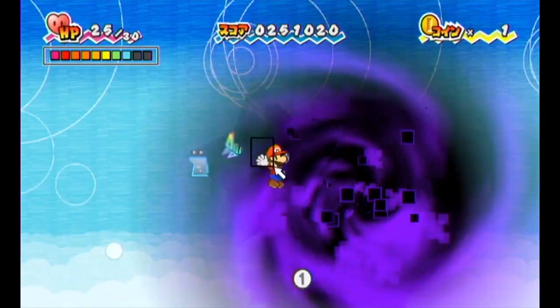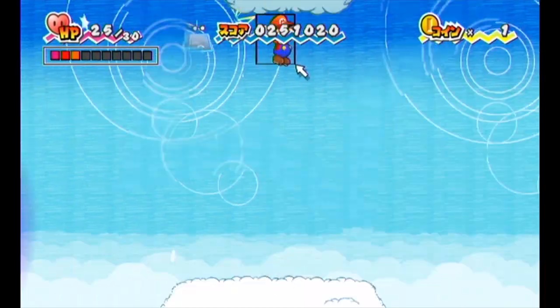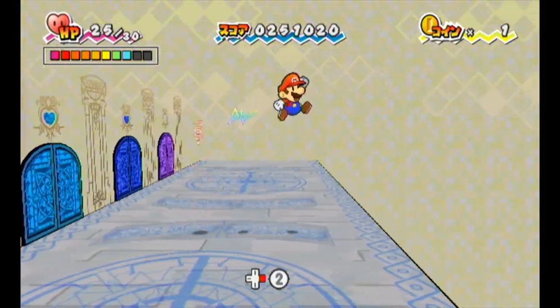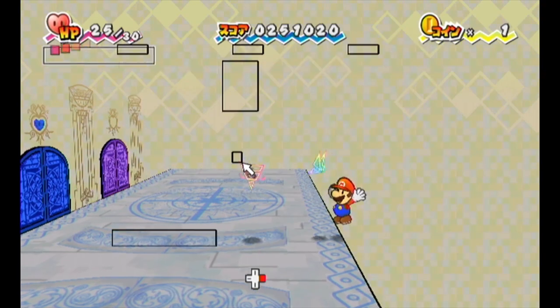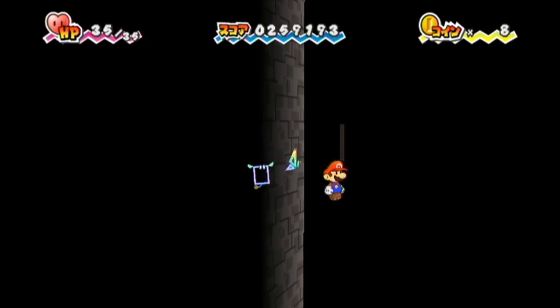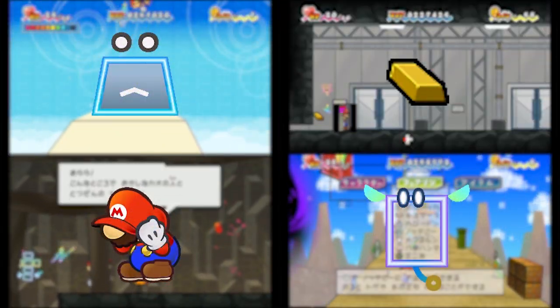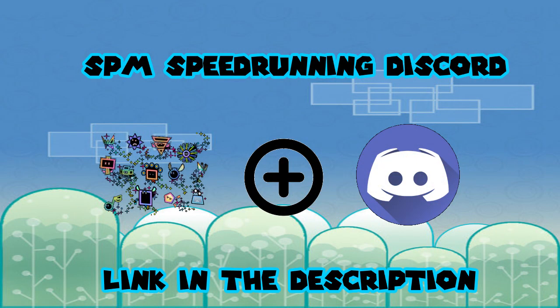Now back to my main question — how is this game so long? The sequence is super strict, so most time saves that are going to be found in this game without a huge sequence break would likely be within the levels, making those levels faster, because in the pre-chapters we're just chasing each sequence position as fast as we can. We can clip through any wall, gain infinite height, and even interact with objects from far away, yet the game is still 3 hours and 48 minutes long. My main hope with this video is that we can work together as a community to keep finding more in this awesome game. If you'd like to help in any way possible to push this game even lower, please join the SPM Discord — link is in the description. I hope you guys enjoyed this video. Thanks for watching.